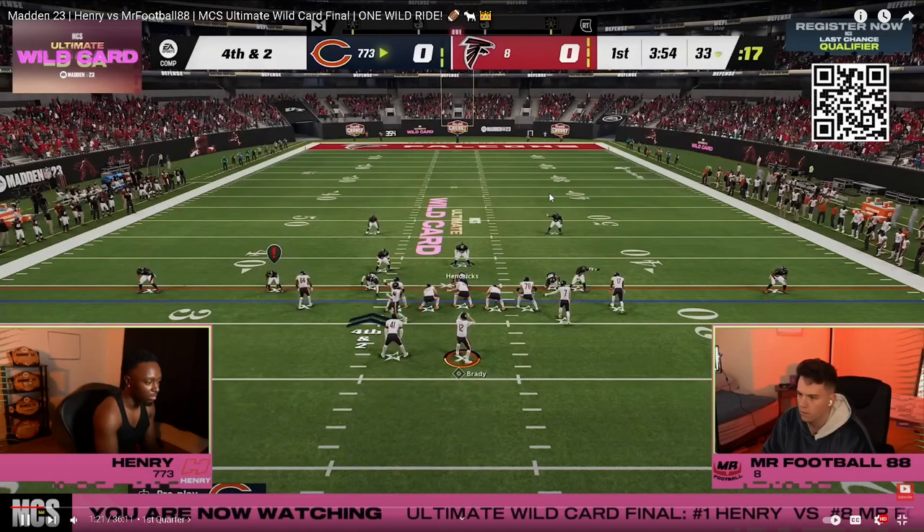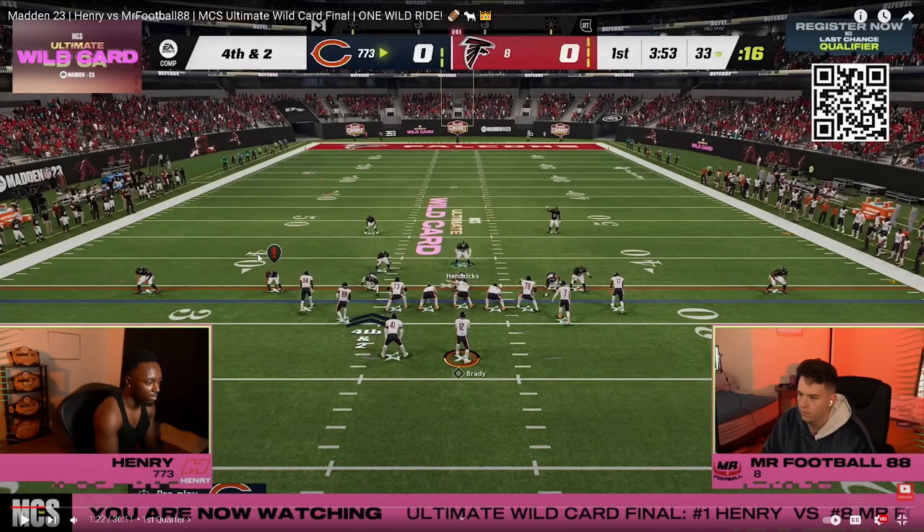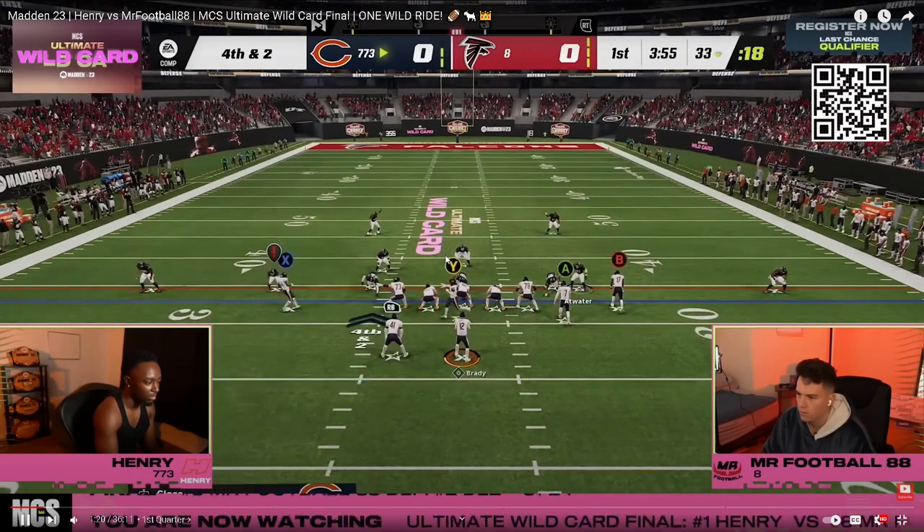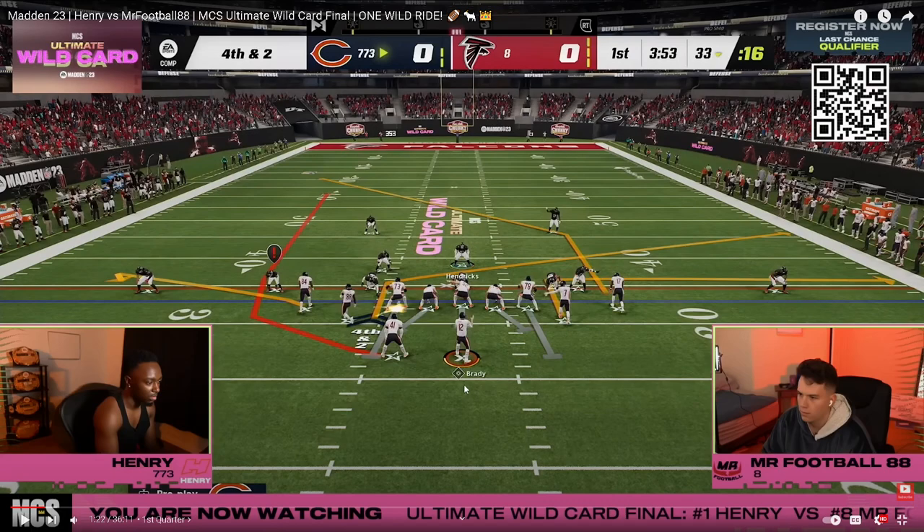Fourth and two. Henry has Threat Detector — one of the best abilities in the game. If you put that on Joe Thomas your left tackle, it allows you to know when your opponent is blitzing on third and fourth down. He goes to mesh spot — a slant post combo. This tight end quick out is really good against man coverage, especially with Short and Elite. Taysom gets Short and Elite for zero AP, so you have a man beater in this route.